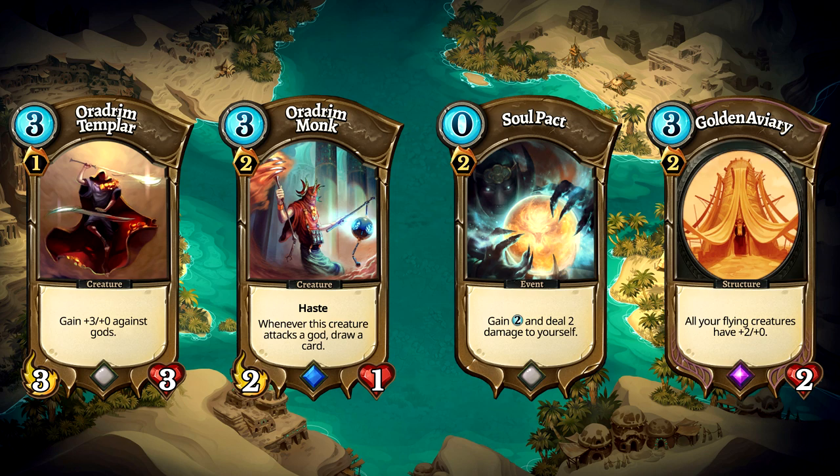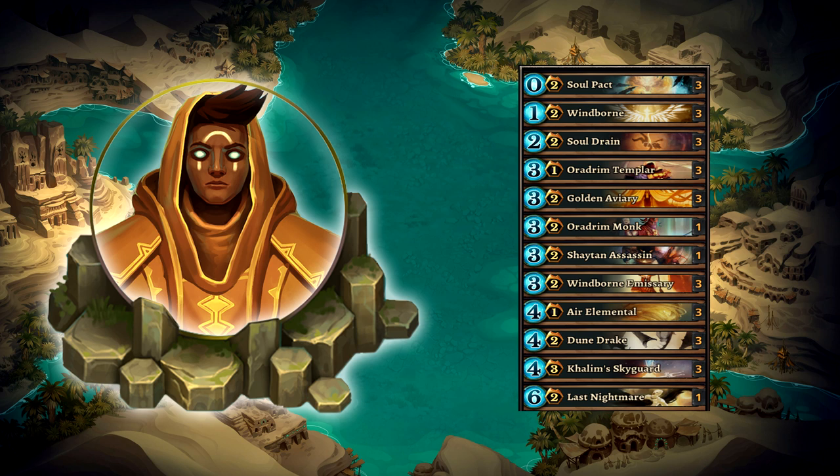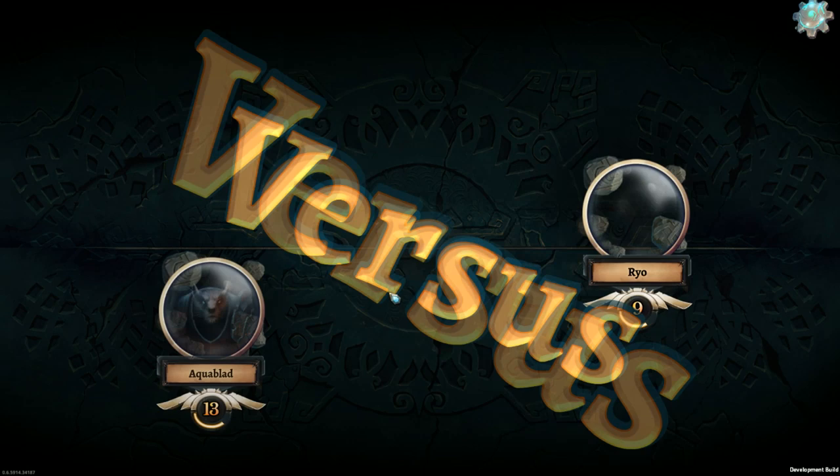Now we have our deck, let's go over the strategy. We want to charge up the field to our opponent and take him out as quickly as possible. We do this by building land tiles right up the middle of the board and send our flying creatures to his orb. We don't want to give our opponent time to build up a response to our aggression. We just keep playing creatures until our opponent can no longer remove them.